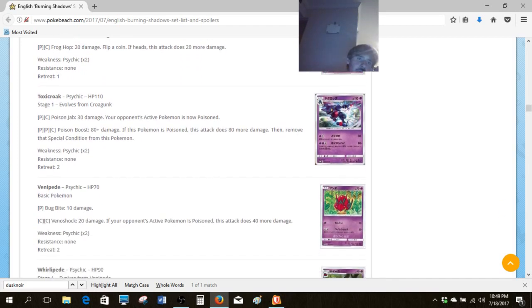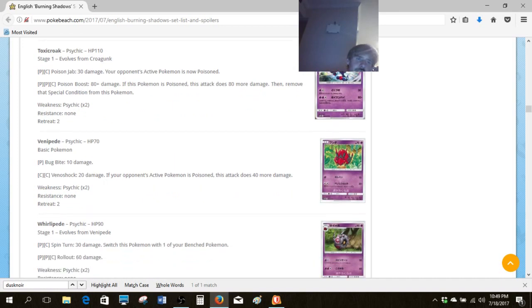Then we've got the Toxicroak family. We've got Toxic Croak — the first attack is nothing too special, and Poison Boost gives potential one-shot capability with Toxic Croak, which is pretty neat. The downside, of course, is it costs three energy, so that's not that good. In Japan's XY-on format it would make a lot more sense — there are a lot more ways to abuse that — but for any of our standard formats, that's pretty bad.